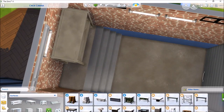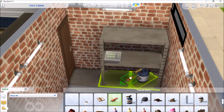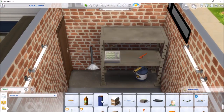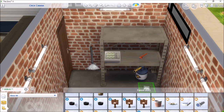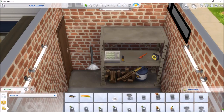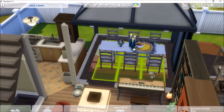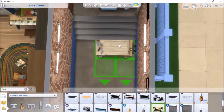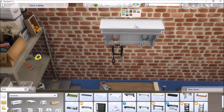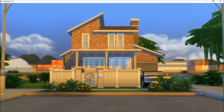This is the garage — I used it as storage space. These items are debug items you can find with the bb.show hidden objects cheat; they're placeholder items that Sims hold in their hands during animations and don't appear normally. I used them to clutter up the space. I also put a work table in here because the Sim I placed there already had level nine handiness skill.